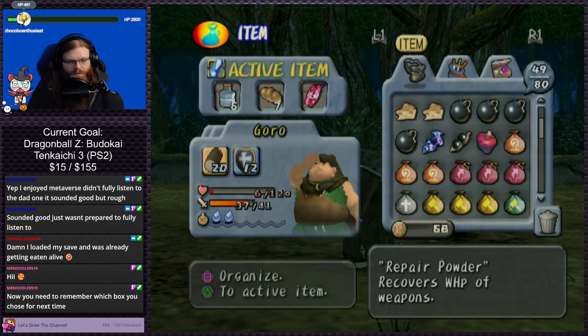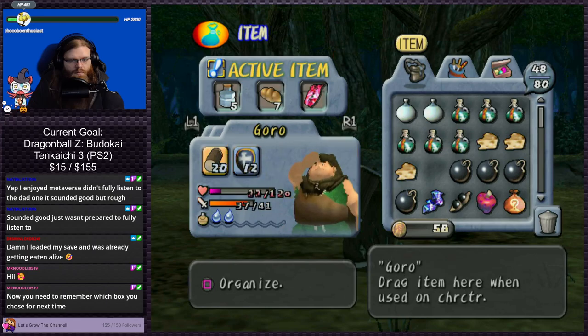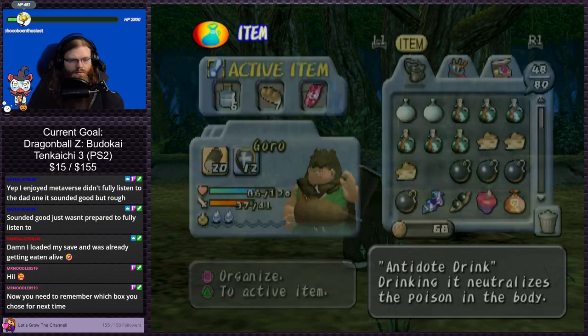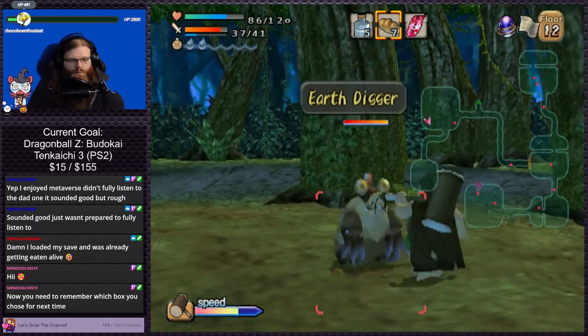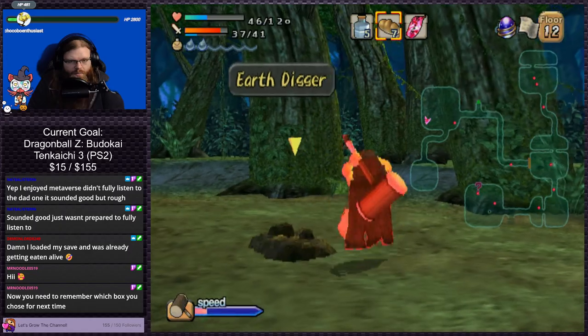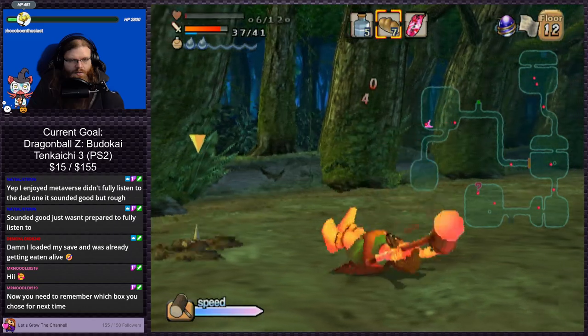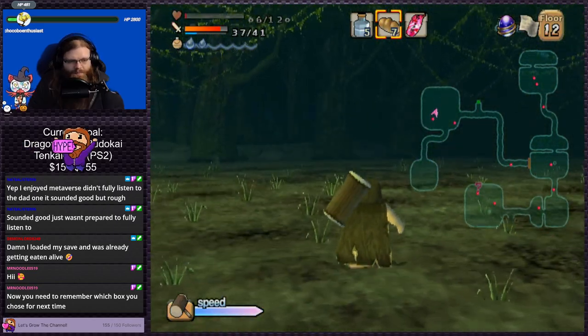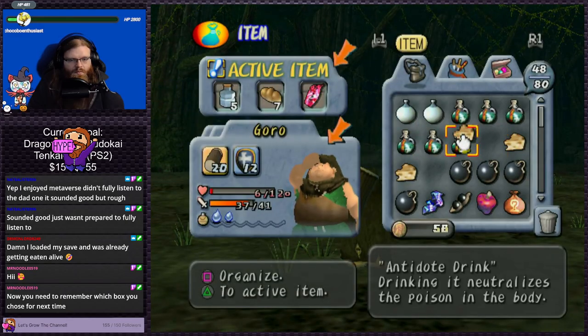Let's eat some cheese — I think cheese is a better heal than bread. I guess this is one way for us to get through some of our items. Holy shit, he did 40 damage to us. Yep, yep, yep.